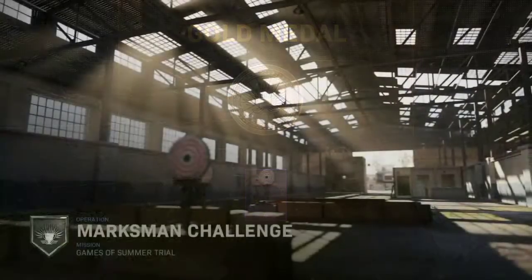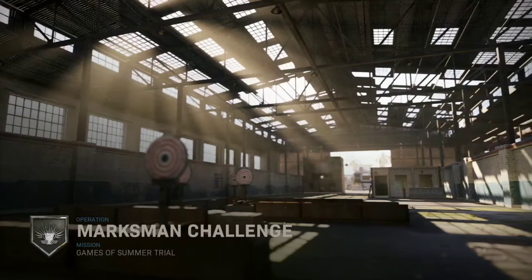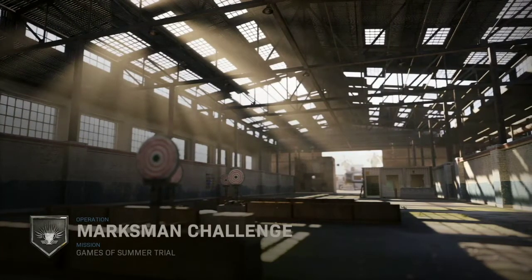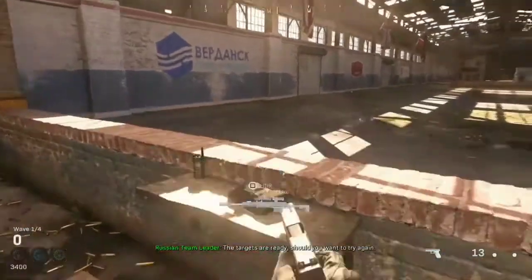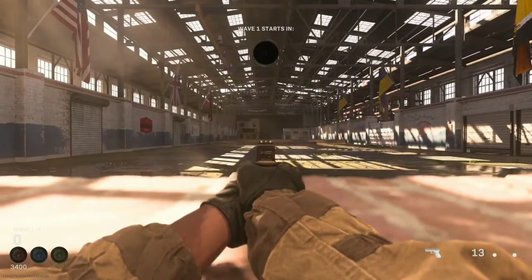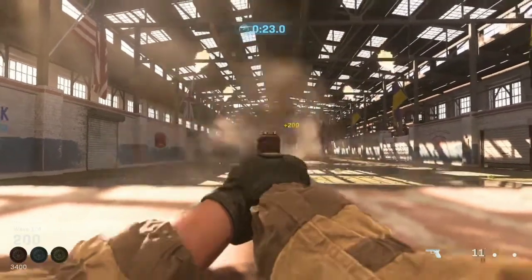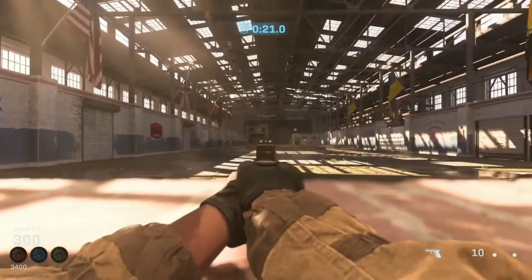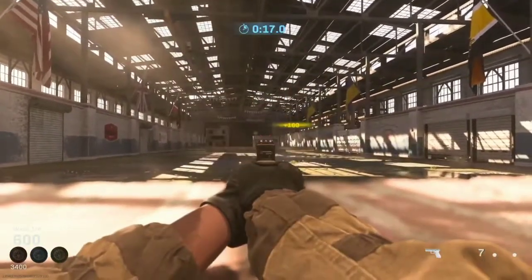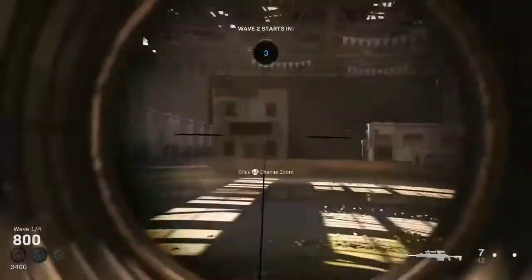Next one — Marksman Challenge. You're gonna get 4,000 points if you hit all targets, so you need 400 more for gold, and those 400 will come from bonus points. For the first wave, use your pistol — it shoots faster than the rifle. Shoot the middle one, there's a collateral there, then shoot the other ones. If you miss a few shots it's fine — I finished with 15 seconds left.